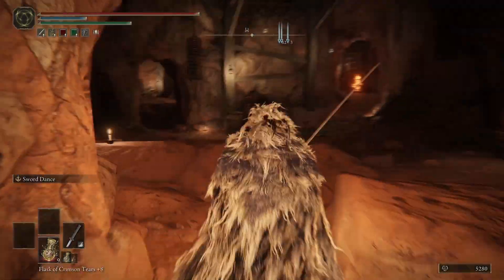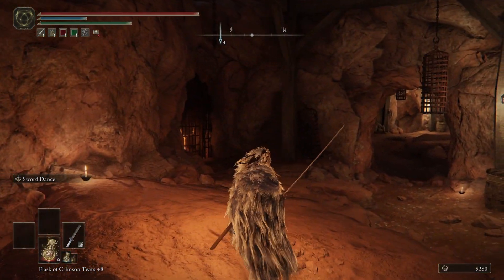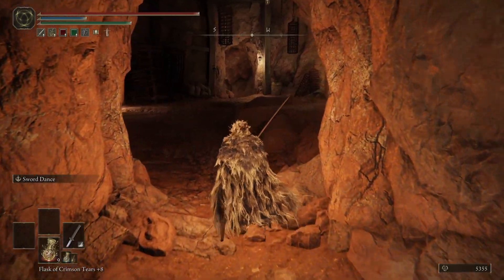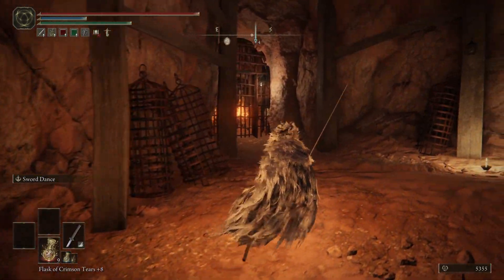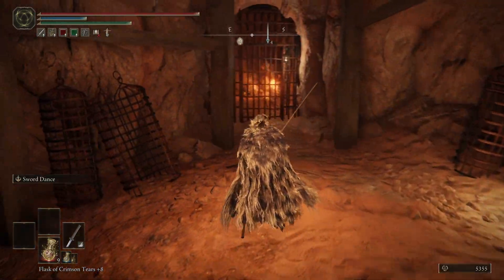From here, enter into the next room. You'll notice behind the gates a lot of people that are on fire — you can try to kill them through the gates or just ignore them, as they will be released later on. This whole section is linear; if you carry on through, you get to the next section.